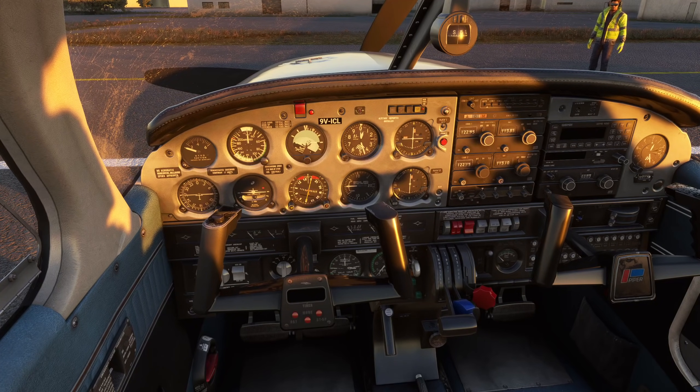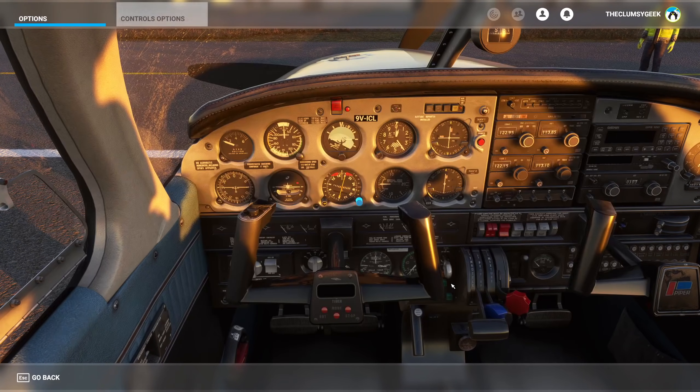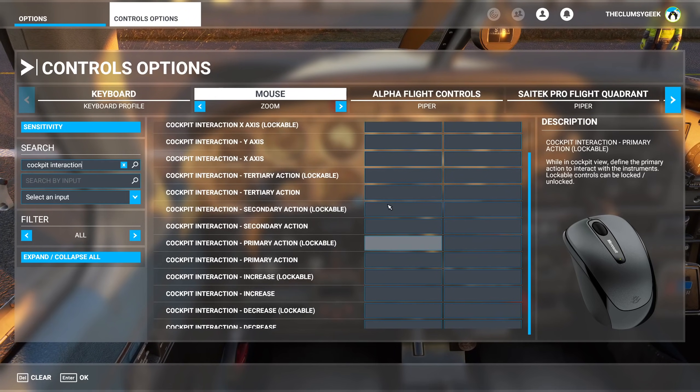Now on to the bad stuff. When you load into the sim for the first time, you'll probably notice it looks different when you hover over your instruments. The tooltips have become so much bigger and more obtrusive. Many of you will probably have had this problem: 'Hold question mark to lock' and nothing is working. How are you going to move your instruments now? It's something to do with controls. If you look in control options, most likely you changed your profile on your mouse controls at one point. If you look for cockpit interaction, you can see that nothing is bound — that's why it's not working.